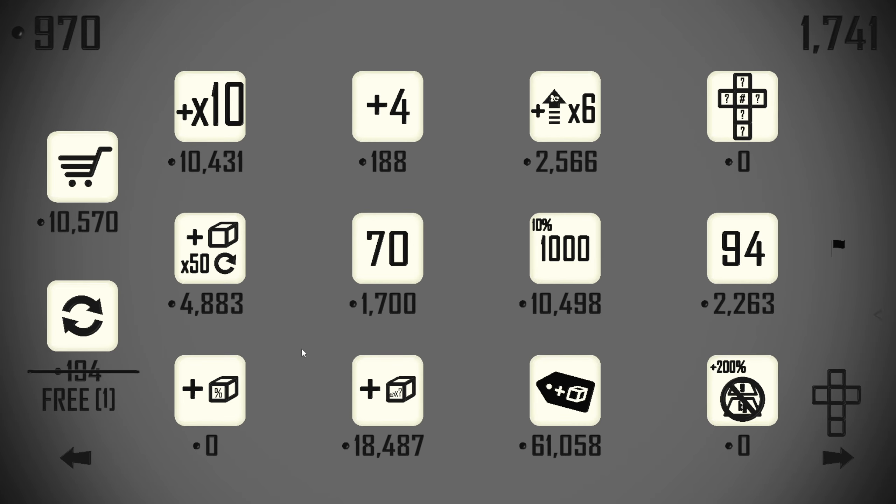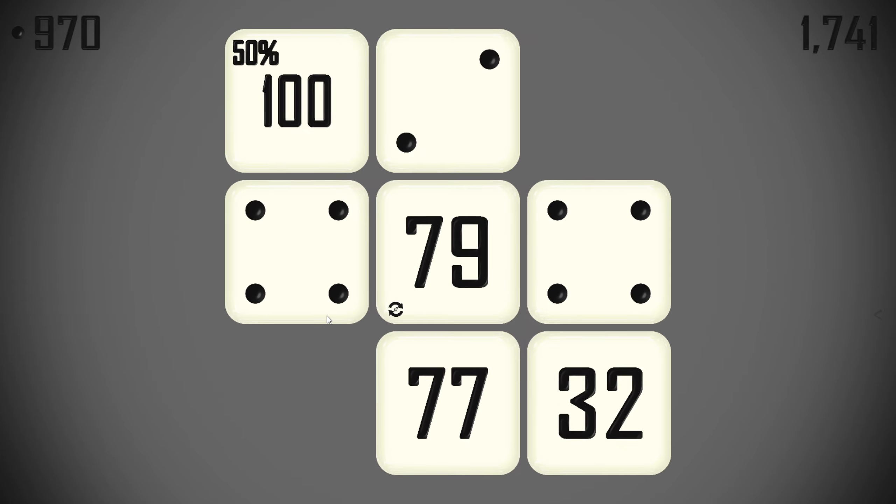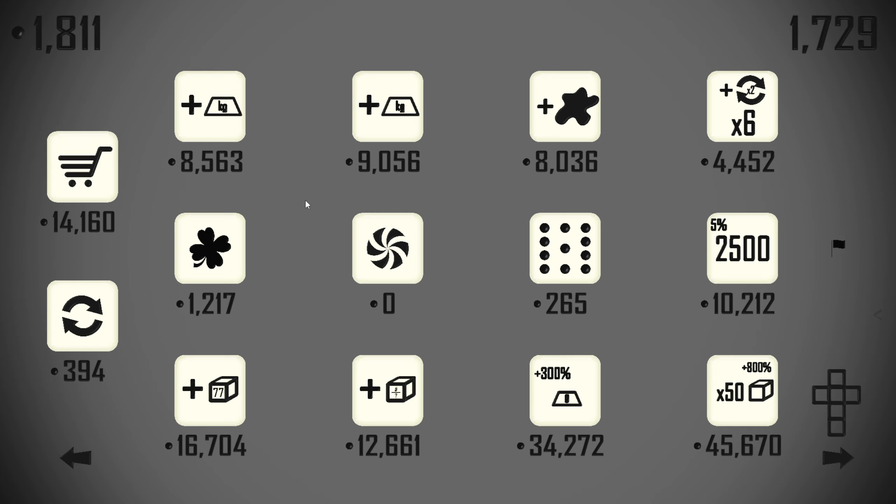And then after that we'll grab the lotto die, because that will have two '50% chance at a hundred' on it. And then what else do we need? We need some voids — yes, absolutely. So we'll stick that on here with the 79s. At some point we'll move one of the 79s off when we're ready for it to be a seven-seven all the sevens, but for now that's fine.